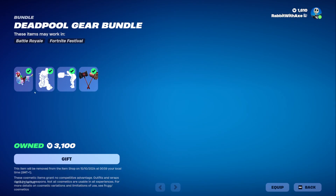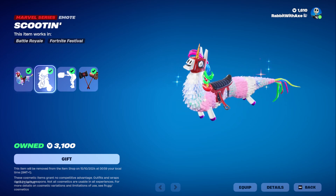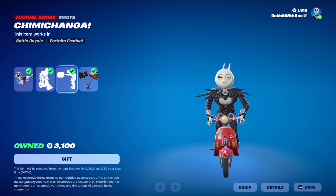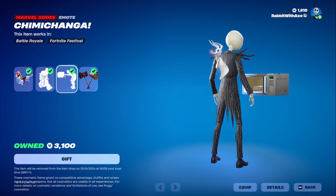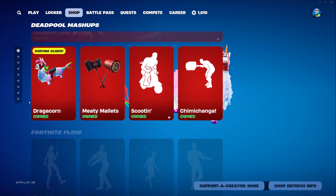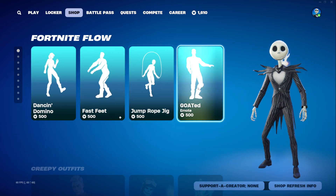There's also the gear bundle which comes with the Dragacorn, Scootin, Chimichanga, and the meaty mallets as well. Get them separately if you want.